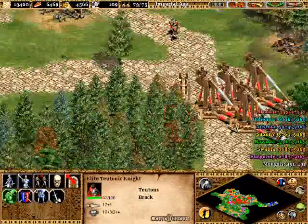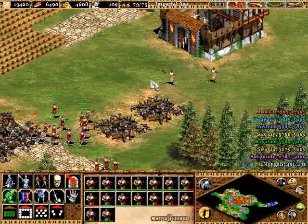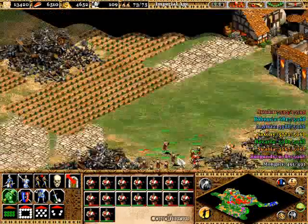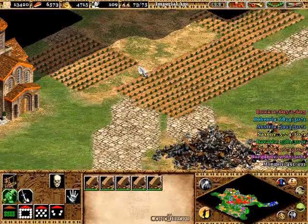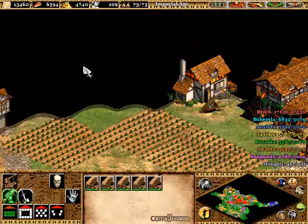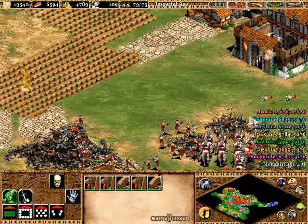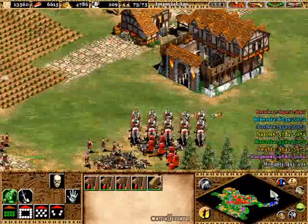You can leave these guys on aggressive mode. Hand cannoneers — lovely, a slightly different rate of fire from the mangonels — but it's gunpowder and it makes you feel so powerful. You can just kill some Aztecs — hopefully none of you are Aztec or Mayan watching this.